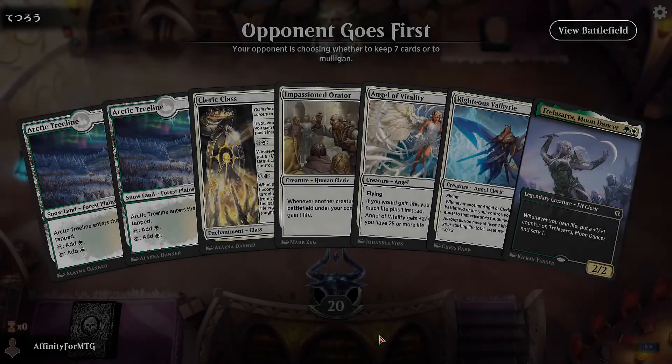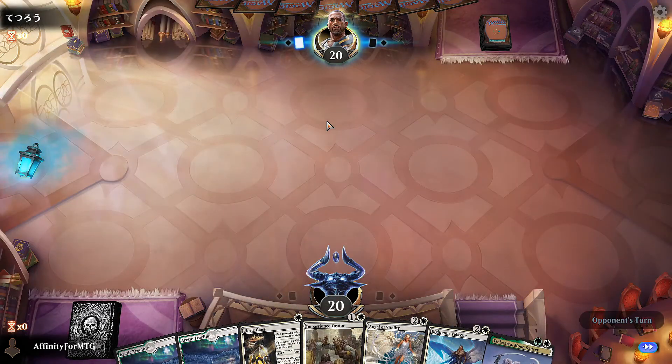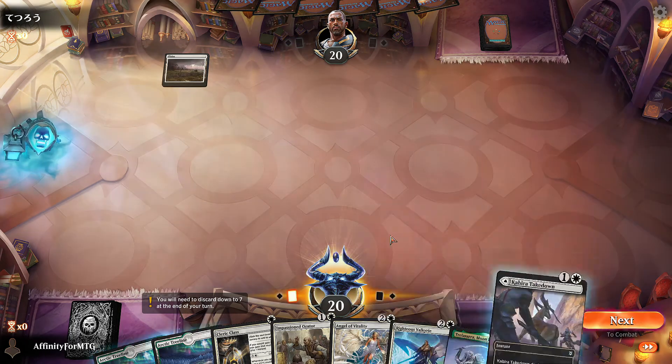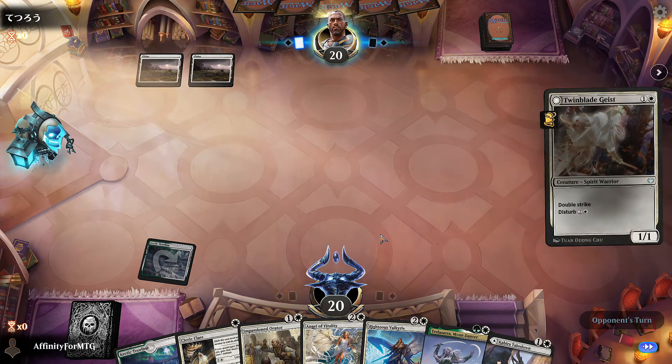Show me a good hand. These lands are rough — the hand is fine, it's just all the lands are definitely the weakest part of the deck. Tap lands are no fun. There's another tap land. The problem with playing lands like this is that we're always going to be a turn behind.